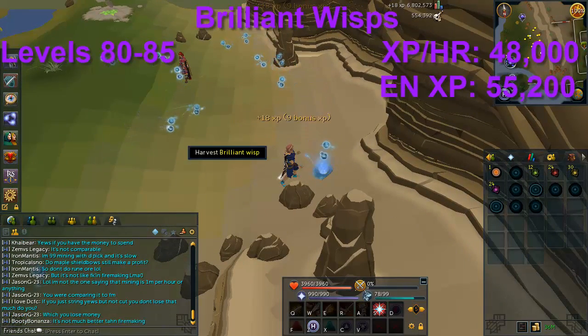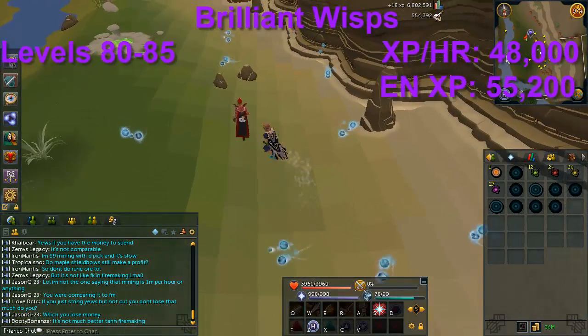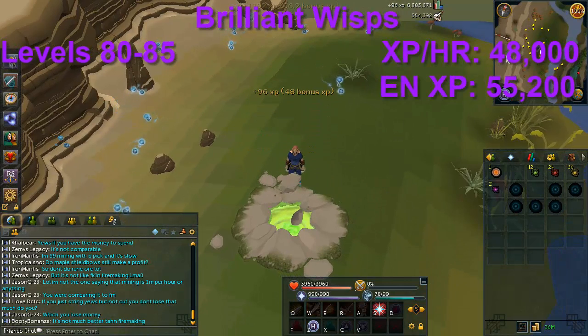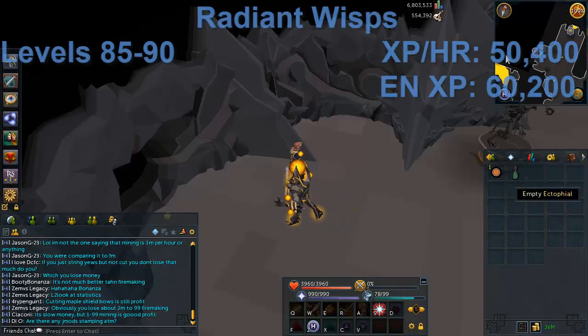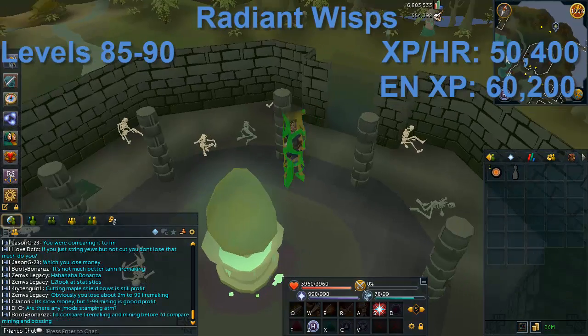Brilliant Wisps give about 48k XP per hour. The wisps are spread out and far from the deposit location, but it's still worth training here over the Canifis spot even though it's not much faster. You won't be here long — only to level 85. The next location for level 85 to 90 is the Radiant Wisps, located on Dragontooth Island.